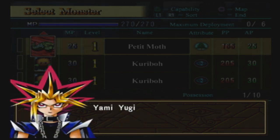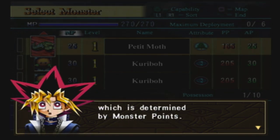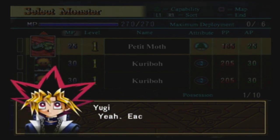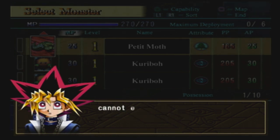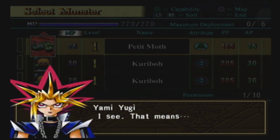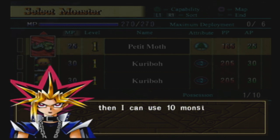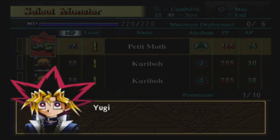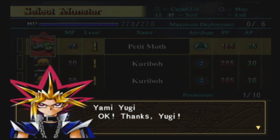There's a limit on which monsters you can use, which is determined by monster points. Each stage has a set limit of monster points, and the total monster points of the monsters you use cannot exceed the limit. So if the monster point limit of the stage is 100, I can use 10 monsters that are 10 monster points each, or only 5 monsters if they are 20 monster points each. So you have to think carefully about the balance of which monsters to use.